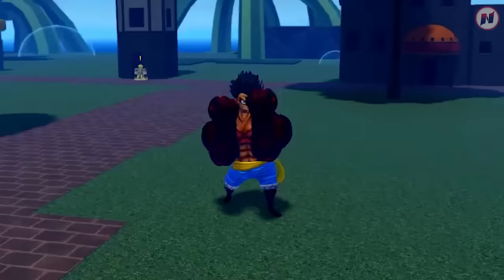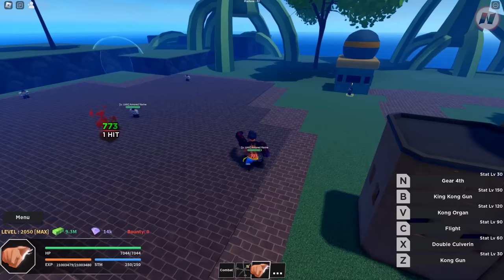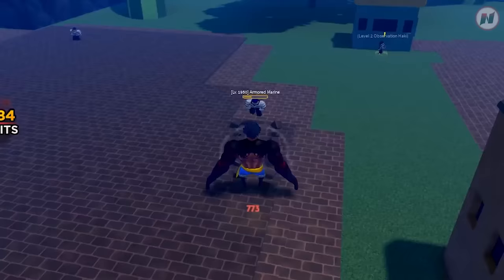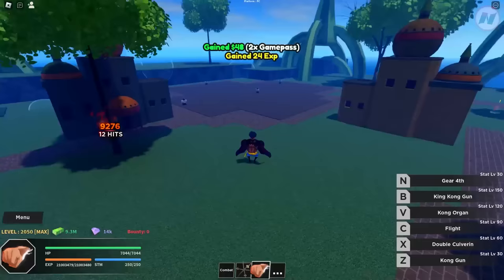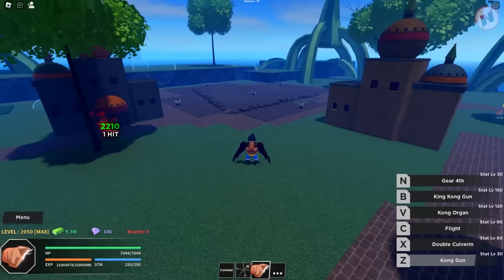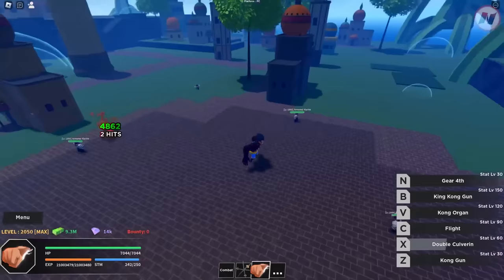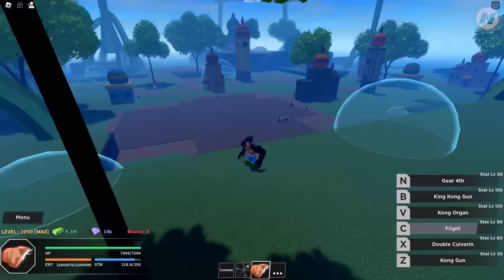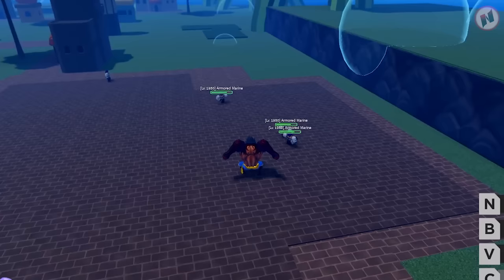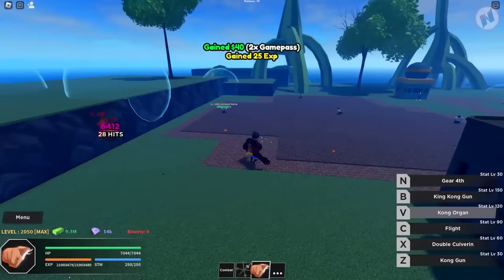You can block as well — look at that muscular Gear 4th. It deals 700 damage on M1. I think the damage comes from my fruit. The damage is crazy. First move is Kong Gun — that has an AoE. Second move is double Culverine, and it's long range — the hit hitbox is crazy. Third move is Flight. And the next move is Kong Organ — you can aim it left, right, up, down. You have full control of it.